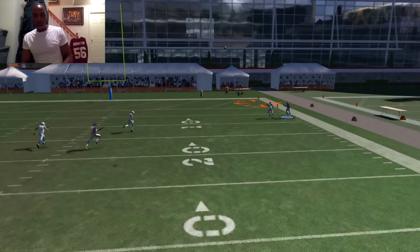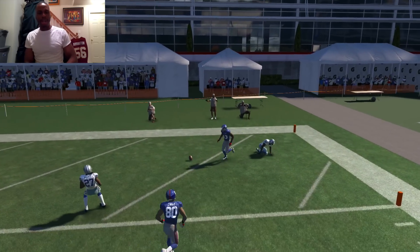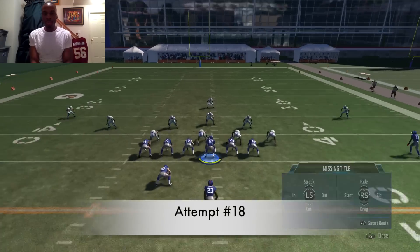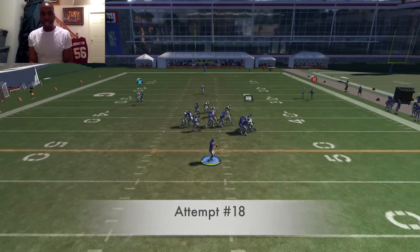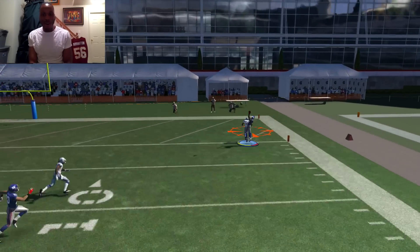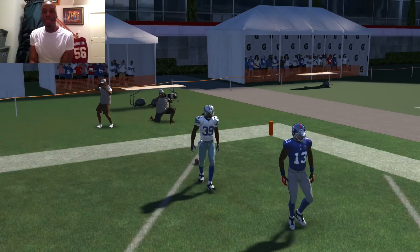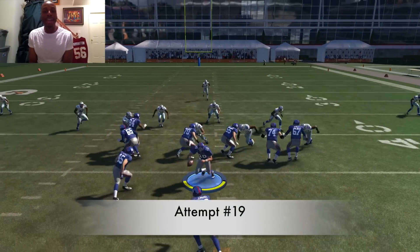Attempt number 17. Good D by Carr again — I'm trying to get in there but Carr's playing tough D right now. Attempt number 18. Eli. I cut inside but Beckham couldn't bring it down. Come on, I want the one-handed animation. Give me the one-handed animation.